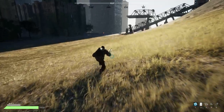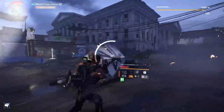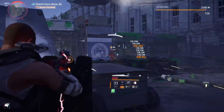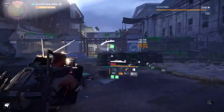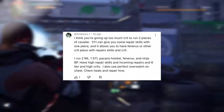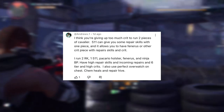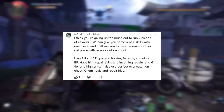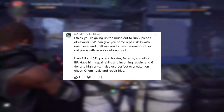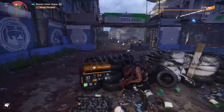Because I made a mistake with the latest build I uploaded, called Neo. I was so caught up in trying to include the Cavalier gear set that I didn't even realize there's almost no point for it being in the build. Look at what one of my subscribers commented: 'I think you're giving up too much crit to run two pieces of Cavalier. 5.11 can give you some repair skills with one piece and it allows you to have the Fenris or other crit pieces with repair skills and crit.' He goes on to explain how he decided to make his build, which was pretty dope — no Cavalier — and it made it a lot better.